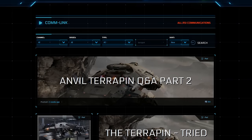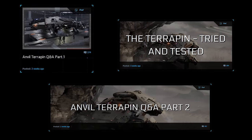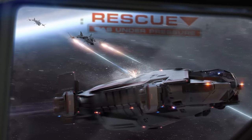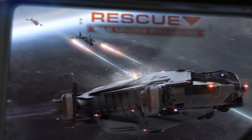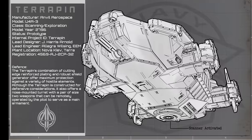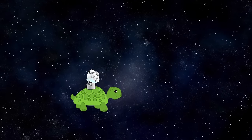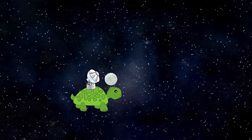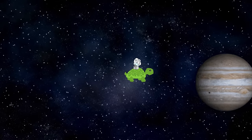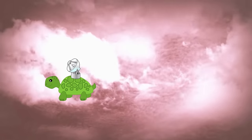The answer to this question is evenly spread across several articles released at different times. First, they say that the armor protects against a variety of hostile elements, and that savvy Terrapin pilots use their scanners to locate and employ environmental hazards for cover. They don't specify if this means you can withstand a barrage of meteoroids or excessive radiation from a nearby star, but it's nice to think that you might be able to escape threats by diving into the high pressure atmosphere of a volatile gas giant.